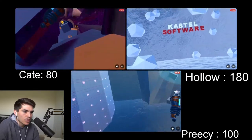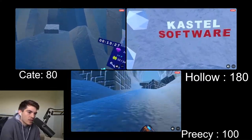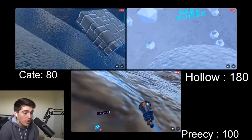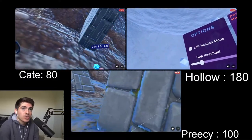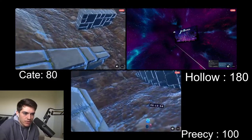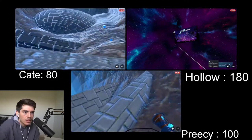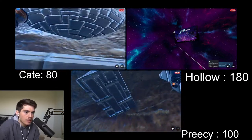We have our final two contestants — everything to play for second place here. In the first two rounds, Precy has 100 points and Kate has 80. The winner of this second place finish will determine who gets the second place prize money. Hollow has definitely secured first. This final area is a little tough to climb — a lot of bouncing around to increase momentum. Precy is trying to control himself off the wall — there it is, that should be good enough.